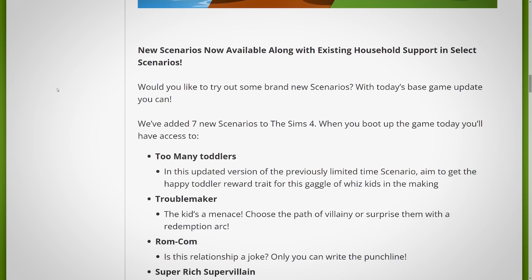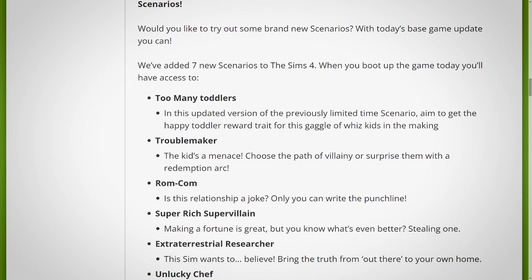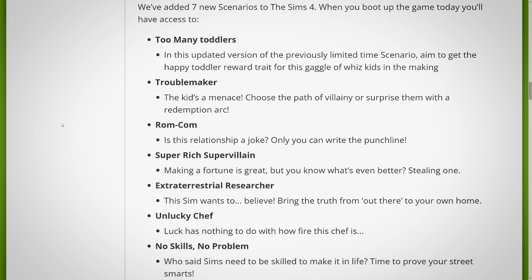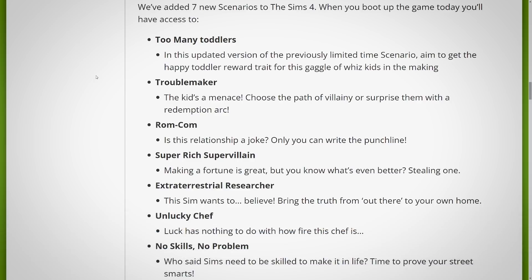New scenarios are also now available along with existing household support in select scenarios. With today's base game update, we've added seven new scenarios to The Sims 4. When you boot up the game today, you'll have access to: Too Many Toddlers, Troublemaker, Rom-Com, Super Rich Supervillain, Extraterrestrial Researcher, Unlucky Chef, and No Skills No Problem. Are these scenarios permanent or limited time? I'm crossing my fingers they're permanent, but the mod creator TwistedMexy actually has a mod on his website that makes temporary scenarios permanent so you can have them forever — definitely go check out TwistedMexy's website. I'll have a link pinned in the comment section below.